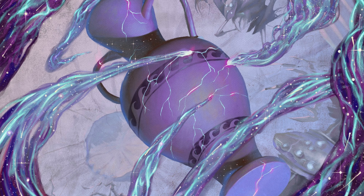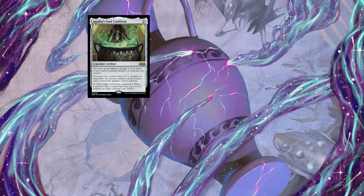The main piece at play here is Agatha's Soul Cauldron, which is a two-mana artifact that exiles a card from a graveyard each turn and puts a +1/+1 counter on a creature if that exiled card was a creature. It then gives our creatures with +1/+1 counters all the abilities of the creature cards exiled with the Soul Cauldron.